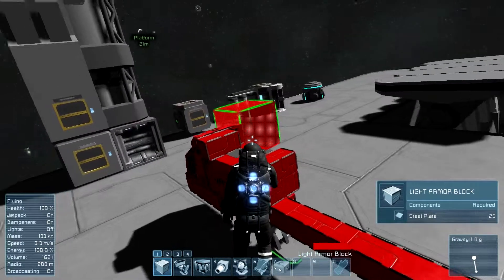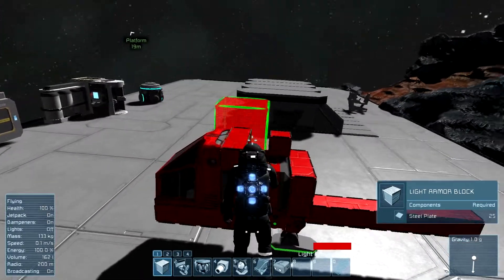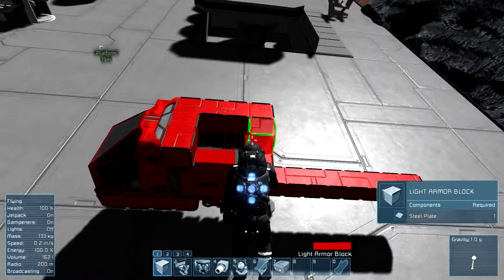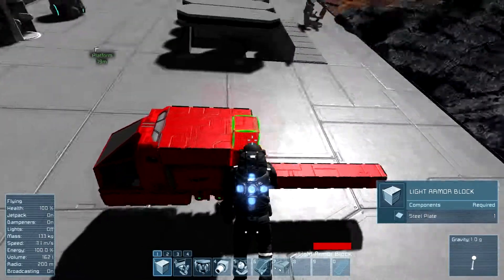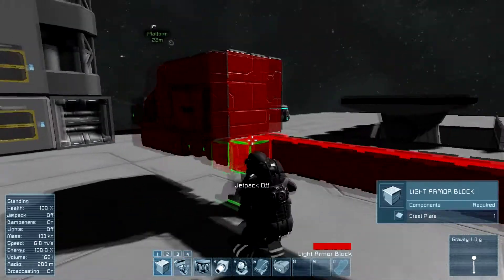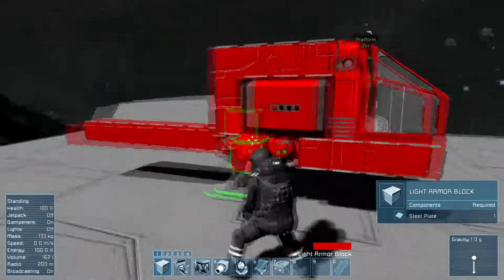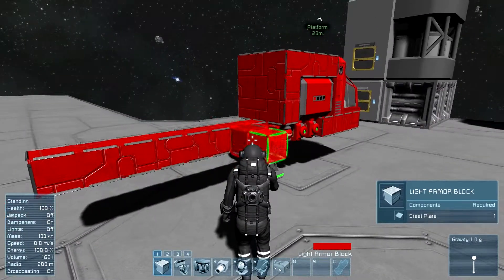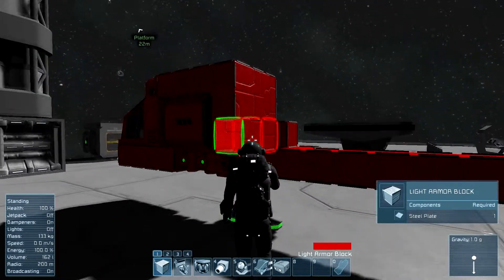This is basically all the essential things you need, guys. So if you're watching this video and you're after a quick tutorial on how to make a small ship because you've just recently bought it — that's how you do it. All you need is two or three gyroscopes, some reactors, and a battery.